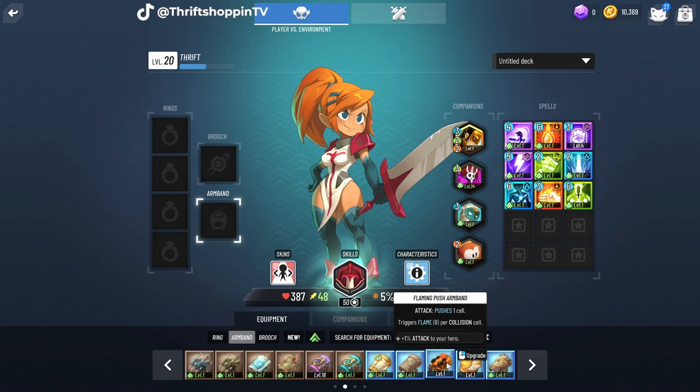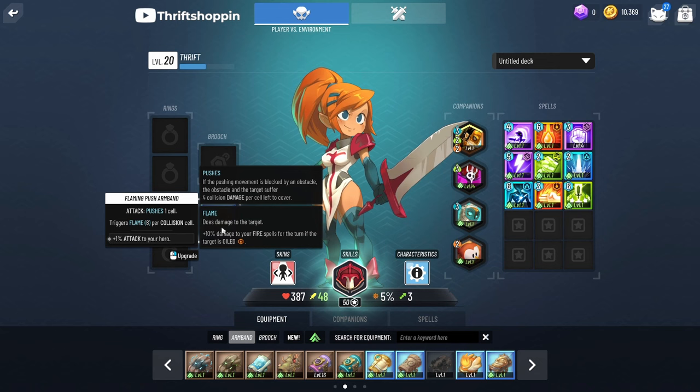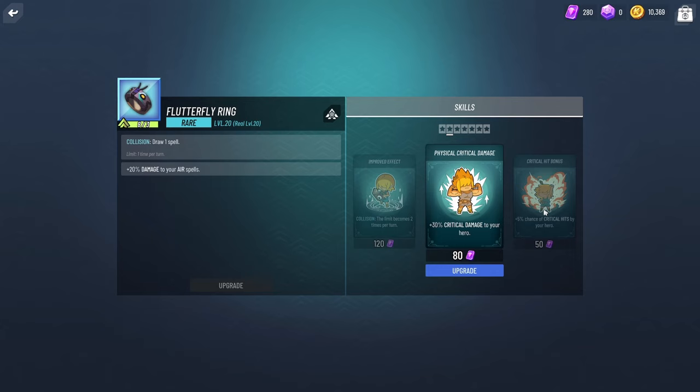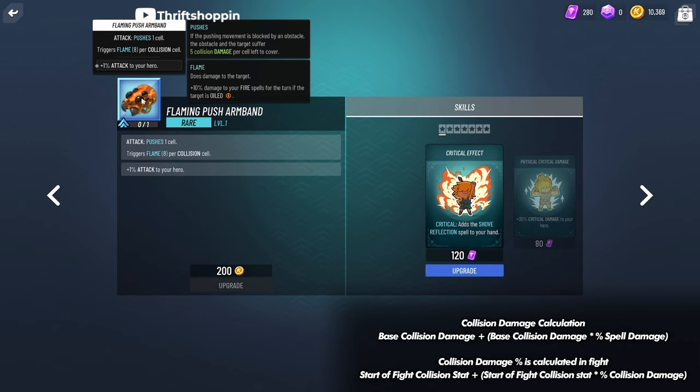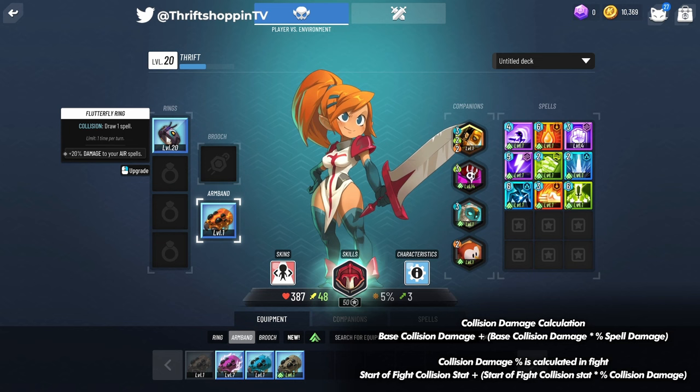Now let's look at push and collision builds. With a push armband equipped, this weapon pushes an enemy and shows 4 collision damage per cell covered. To improve this there are collision rings and collision gear. But another way to increase collision damage is spell power — in this case 20% damage to air spells improved that 4 collision damage to 5. Collision damage is not element-specific, so you do not need any particular element — any rings that give you the most elemental damage or just general spell damage will modify that push.